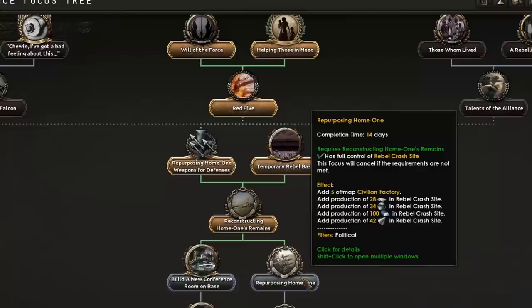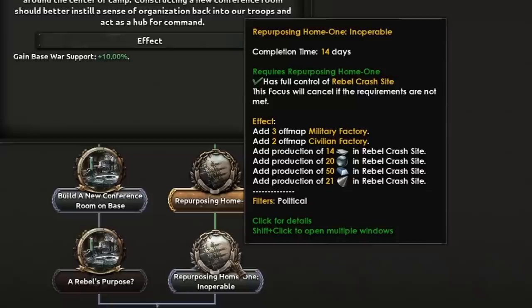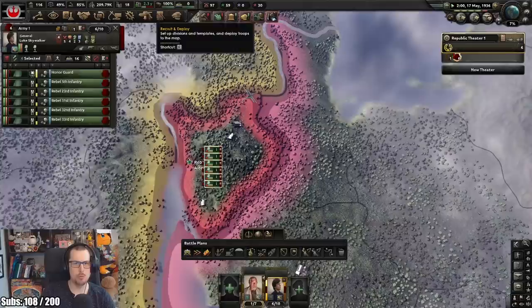Darth Vader is like a puppet of Tarkin. Have all the resources. We're repurposing Home One - you get such a nice industry from that. Is this mod OP? Who knows? What do our division templates look like? Oh dear. I can have stormtroopers.